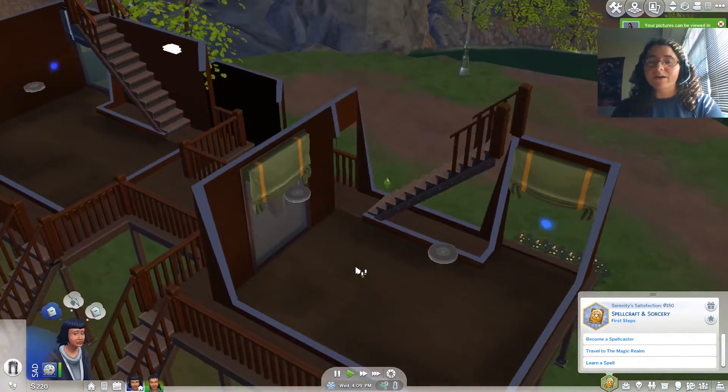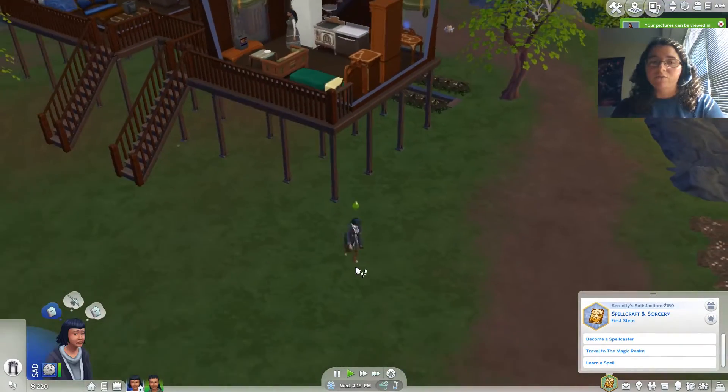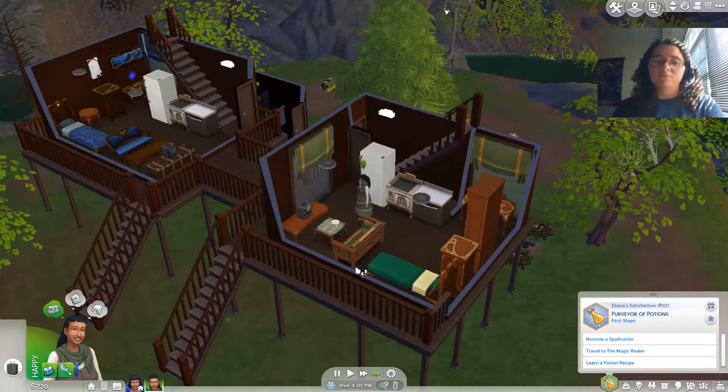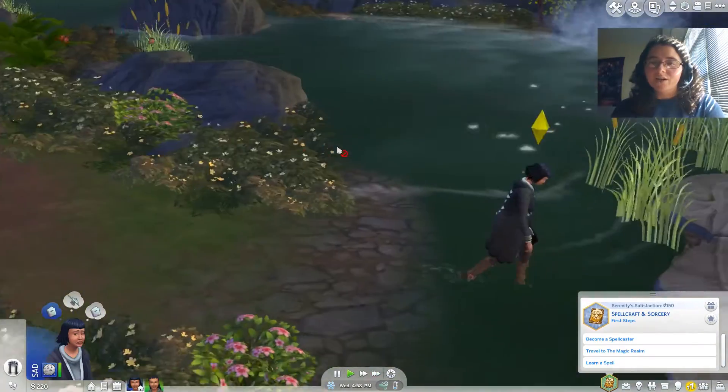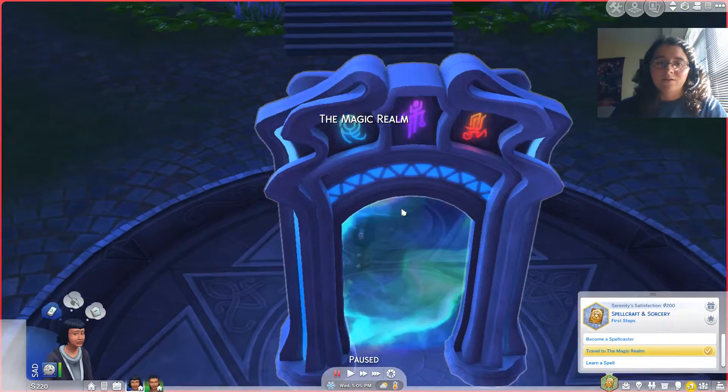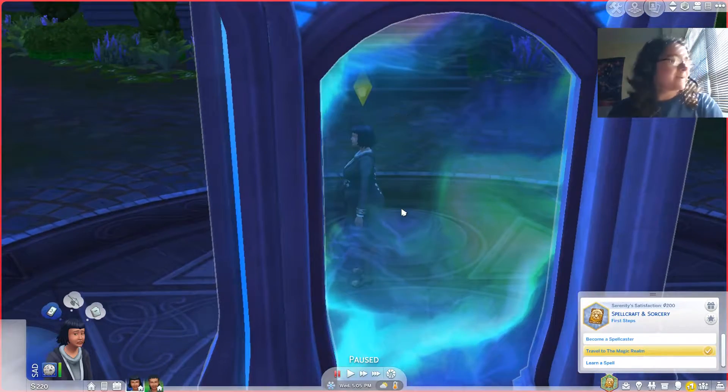We're going to go ahead and do our best to go forth. Why are you not traveling? It's fine — everything's fine. We're traveling to the Magic Realm, people. 'The swirling vortex appears to lead to a realm beyond our own reality. Do you dare cross the threshold? Enter the portal.' Let's go! Alright party people, we are here in the Magic Realm.